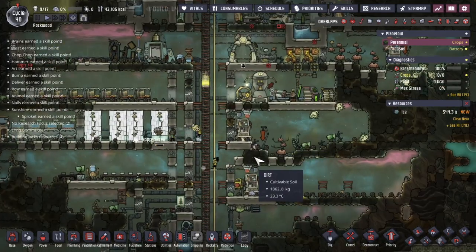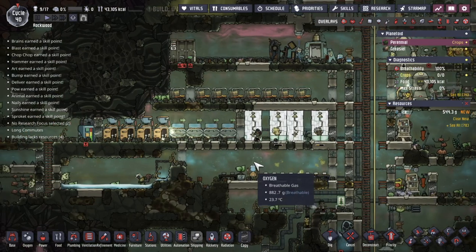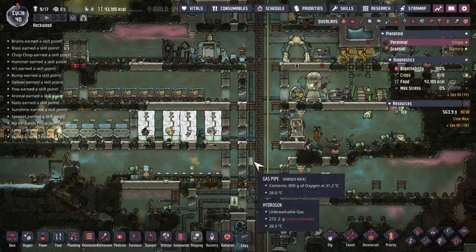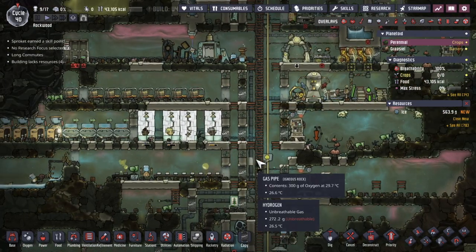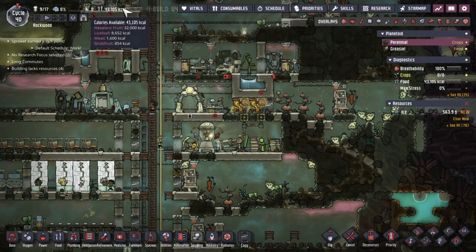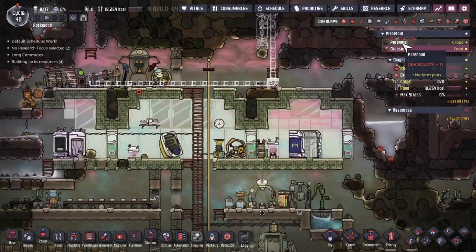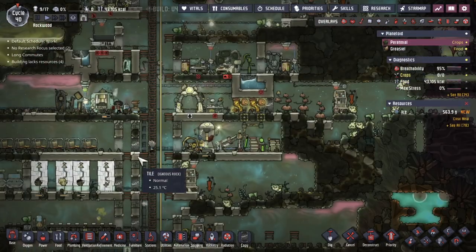Hello, this is Jared playing Oxygen Not Included. We're in the Folia cluster. In last episode, we had a little bit of a food crisis, but we're past that. I've got 43,000 calories in this world, 18,000 over here. We're not out of it, but things are improving.